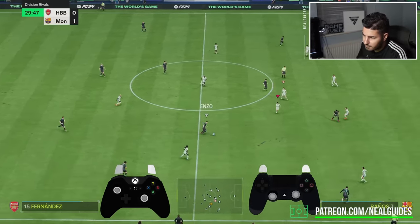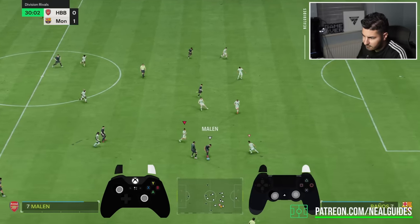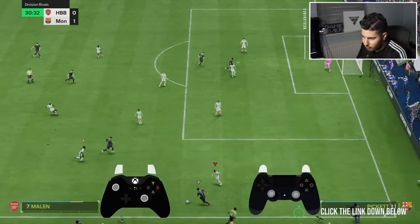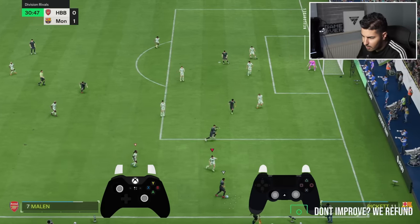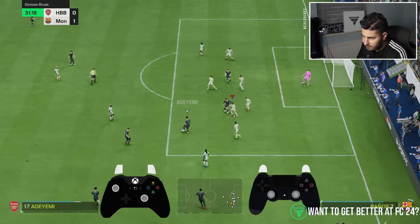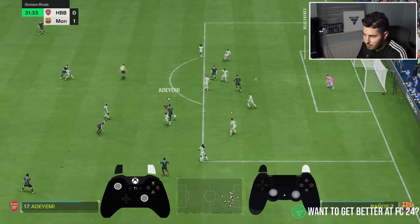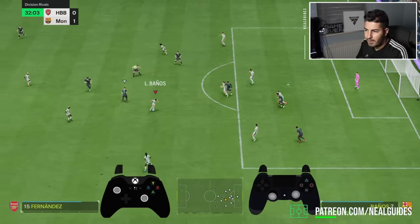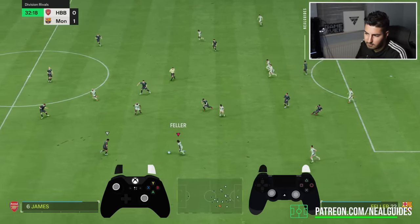That is why you want to be a bit more passive. Don't lose the ball. Use the running jockey. Run back, don't commit your position. Hold them away from goal. Defend the angle towards goal. Then you win the ball back. I didn't tackle the ball not one time in that segment.